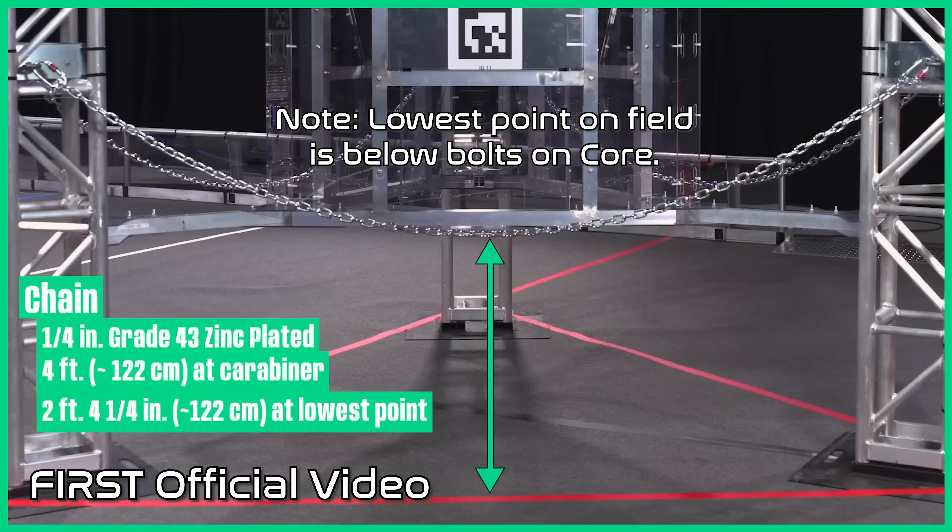With this year, you want to keep two things in mind with your robot design: drive chain, as well as the ability to traverse underneath the chain. This might provide more avenues to travel through different parts of the field, being able to go under the chain.